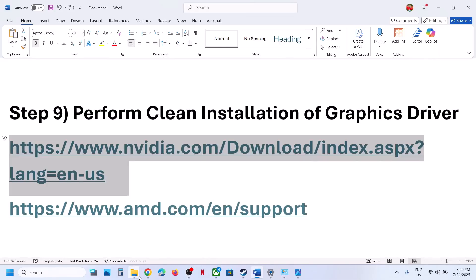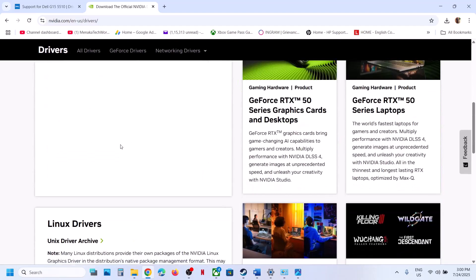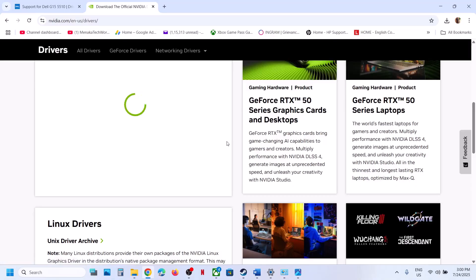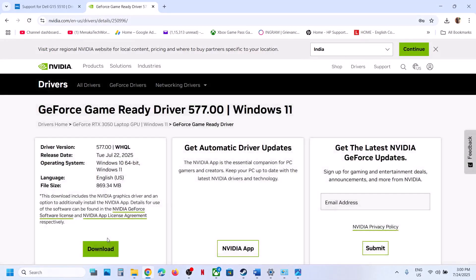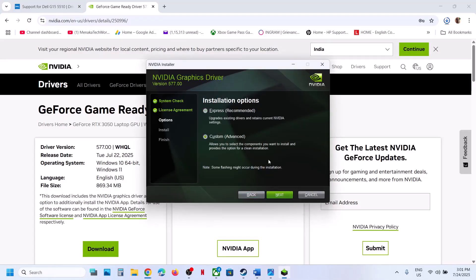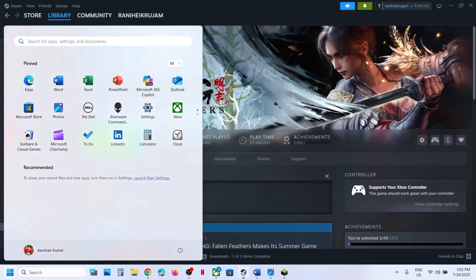The next step is to perform a clean installation of your graphics card driver. If you have an NVIDIA card, go to the NVIDIA website; for AMD, go to the AMD website. Select your graphics card and operating system, click Find, and download the latest driver. Run the exe, click Agree and Continue, select Custom, click Next, check 'Perform a Clean Installation,' click Next, then restart your computer and launch the game.